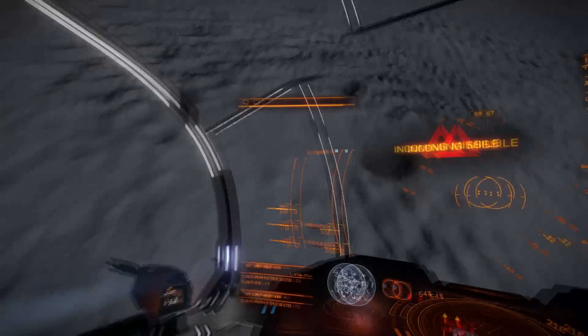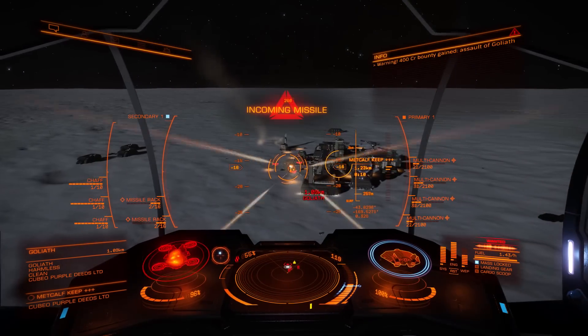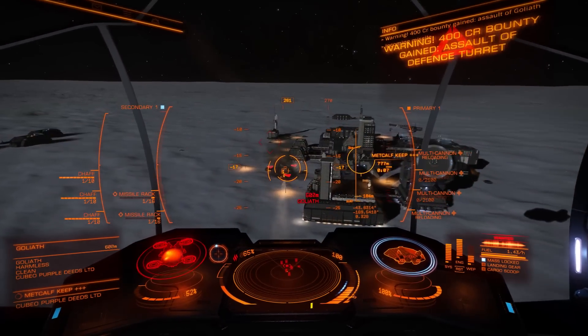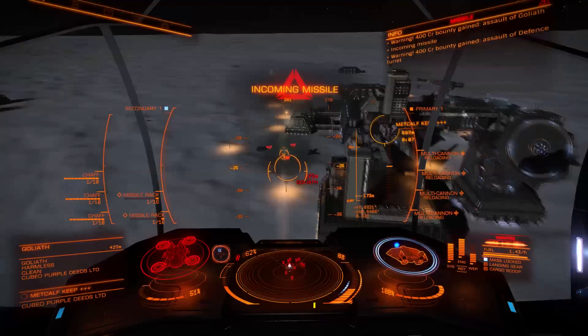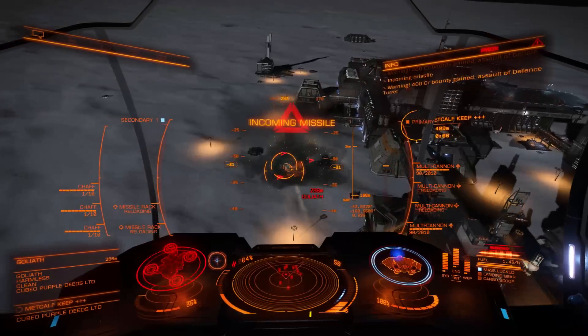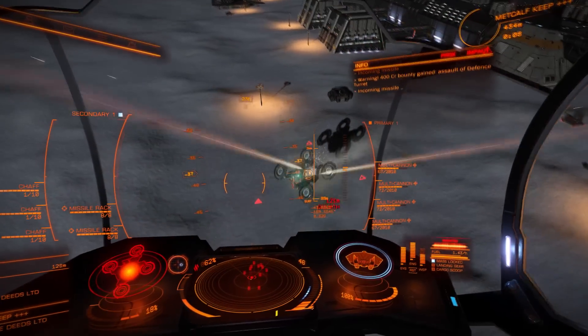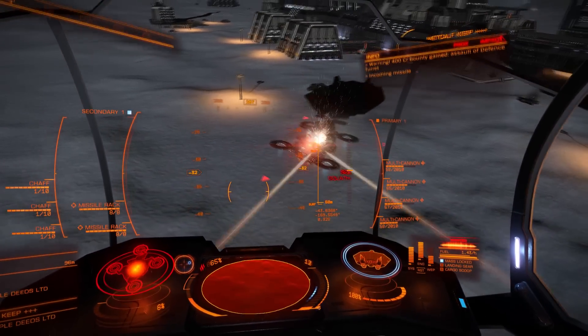Okay, that one's down. Now we have to worry about the Goliath. If the base you're assaulting has a Goliath, you want to kill this thing as it can actually be a threat to some ships. It just spams missiles, but we also have missiles and multi-cannons which are sufficient enough to kill this thing rather quickly.